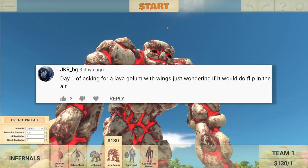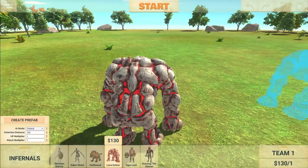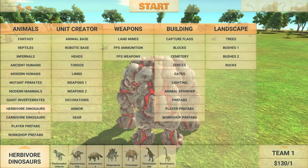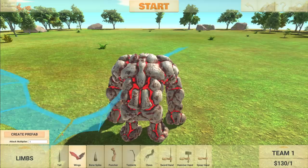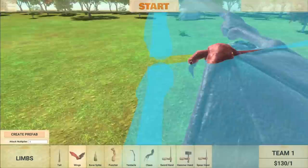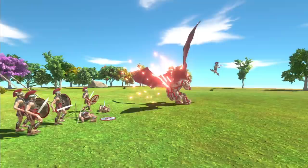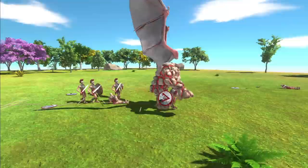Next suggestion: 'Day one of asking for a lava golem with wings — just wondering if it would do flips in the air.' So this is a giant one. Let's remove him and scale it back down. I'm excited to try this out — I have no idea if it will still be able to roll or not. So this is going to be very, very interesting. Limbs and wings — what wings would look best? Probably the same wings as the weird worm thing. It's going to be hard to place in the middle here because of his shoulders and his back, unless we do it on his head. Looks a little weird, but it should do. So here we have some Spartan warriors. He's taken off — he's rolling! It still works. He actually goes down, and that might help him out.